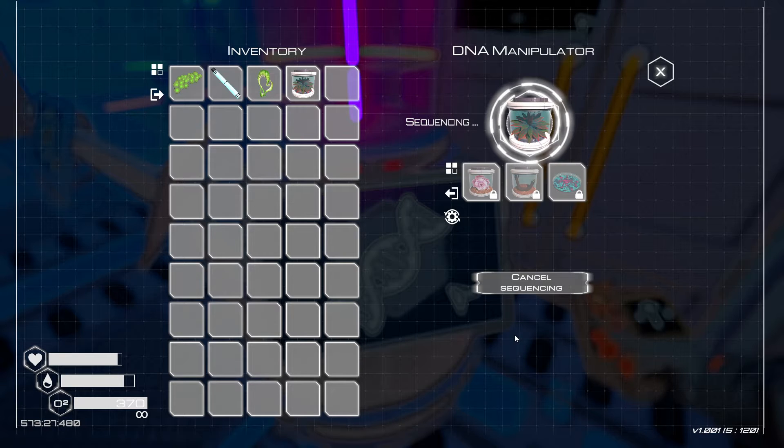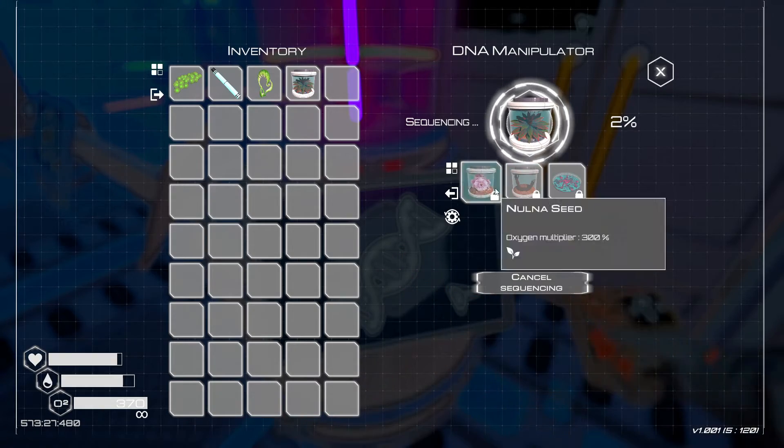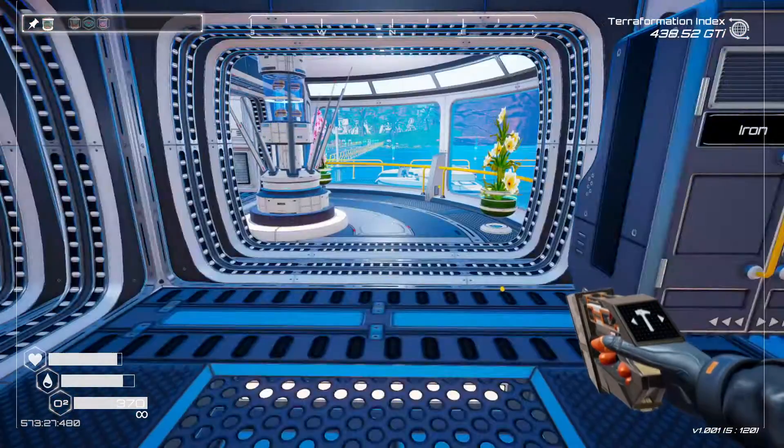Wait a second. Once the numbers show up, then you can leave the screen. A lot of the time I will click on it, put the stuff in, click research, and then just leave right away and go.